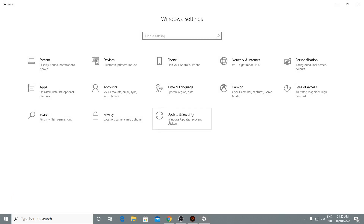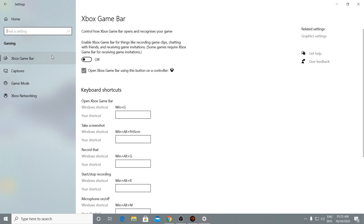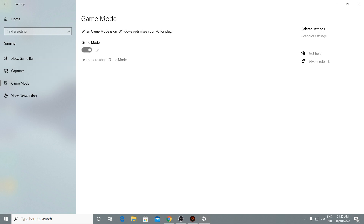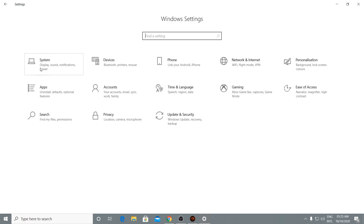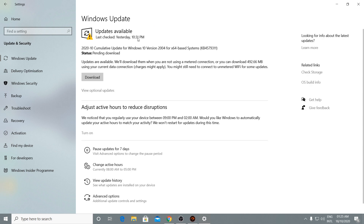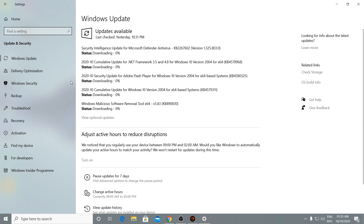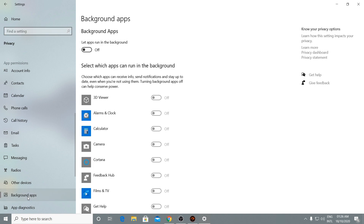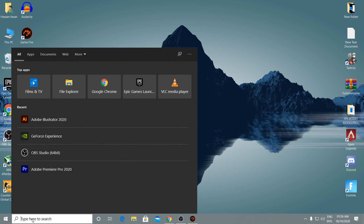Now do some Windows settings optimizations. Go to the Windows icon, open Settings, go to Gaming, and turn off the Xbox Game Bar. Go to Captures and turn that off too. Go to Game Mode and make sure it is turned on. Make sure you have the latest Windows updates — go to Update & Security and install any pending updates. Then go to Privacy, then Background Apps, and turn off all background applications.